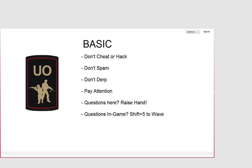Some basic rules for the course: obviously don't cheat or hack, don't spam, don't derp — pay attention to what's being said. If you have questions here, raise your hand. If you have questions in game, press Shift and 5 to wave or to make the ceasefire signal. 'Don't derp' means act mature and don't act like a child.